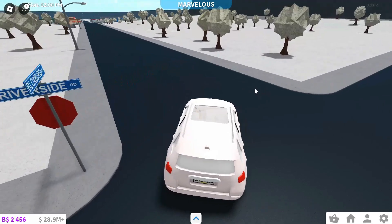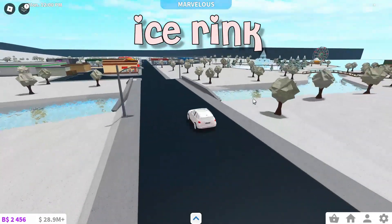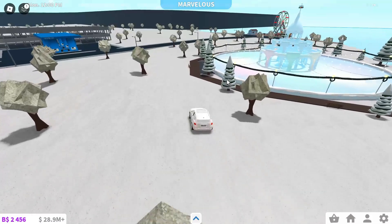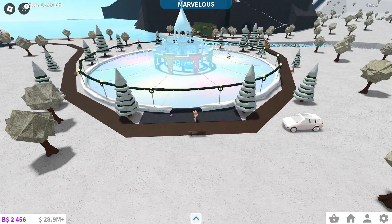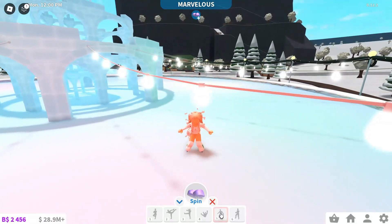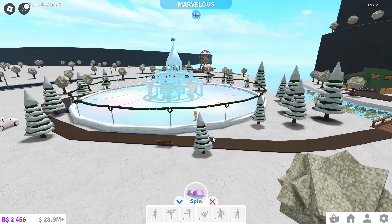Now I'm going to go look at the town and all the map additions they added. Oh my gosh, look at the ice rink — this is gorgeous. So they said they upgraded the ice rink, which they most definitely did because this is stunning. They have a whole castle, and then we also have a little ice skating bar with some animations so we can do little poses. And yeah, this is what the new ice rink looks like.